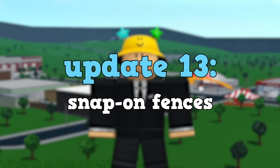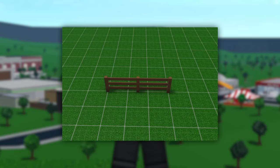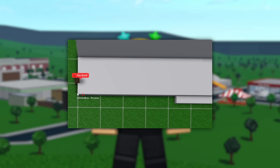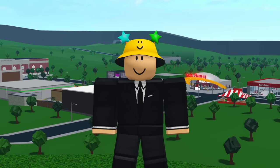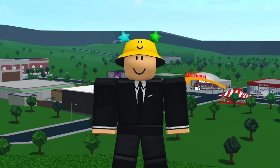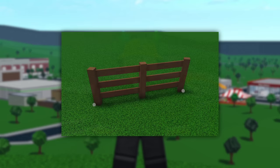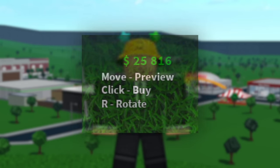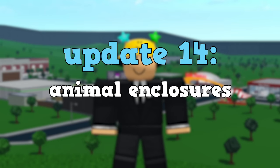Update thirteen is snap-on fences. Fences currently work like walls — they can only be placed on the large grid size and have to be touching the floor. This means if you want to create an elevated porch you have to build custom fences for it. This problem could be solved with a feature that snaps fences to objects, working like beams where you click two points and a fence is created in between. Adding this would help people save money because custom fences are not cheap.